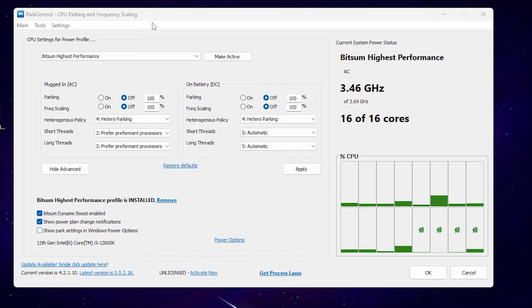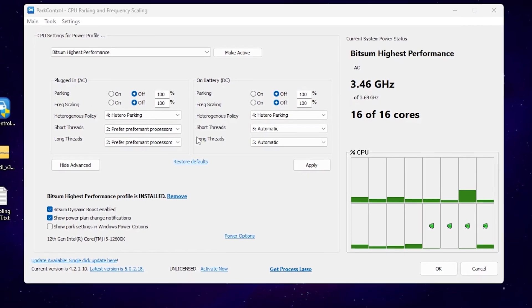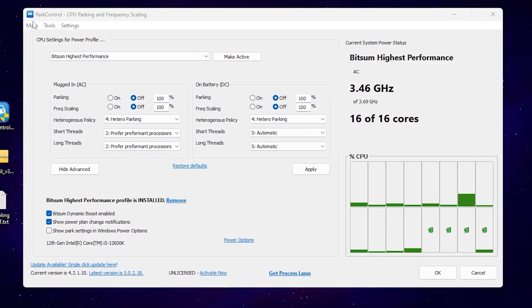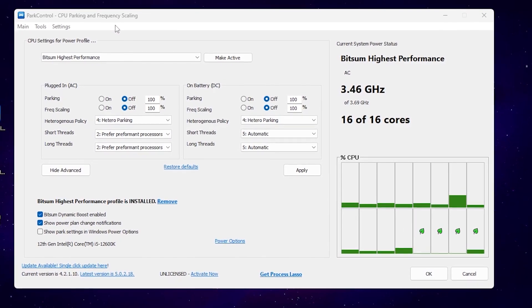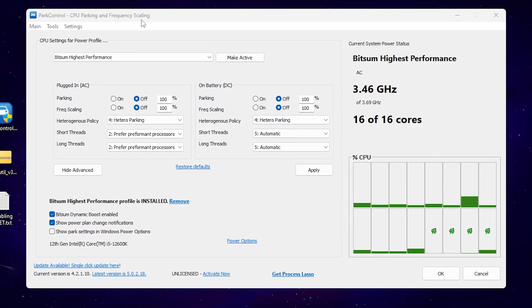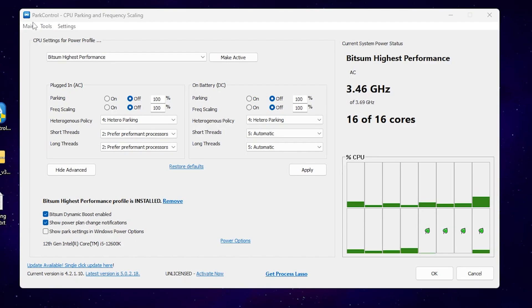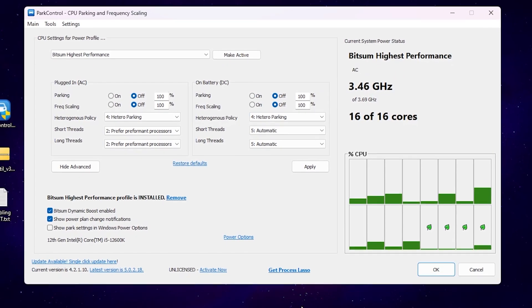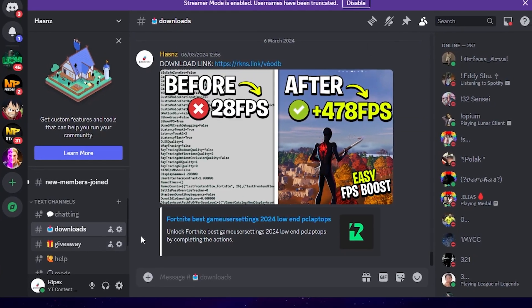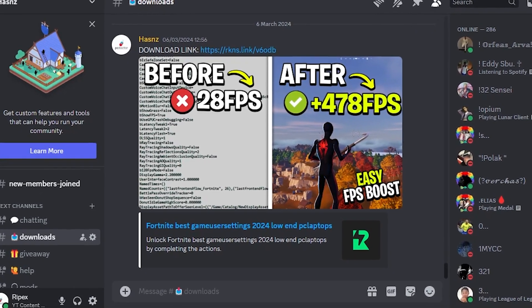In the next step, we are going to create the best and most powerful power plan on Windows for better performance and better FPS in Valorant. For creating the best gaming power plan, you need PowerControl on your PC. You can do it manually, but my favorite tool is PowerControl, which you can use for free. To download it, simply join my Discord server and go to the download tab to find the latest post.